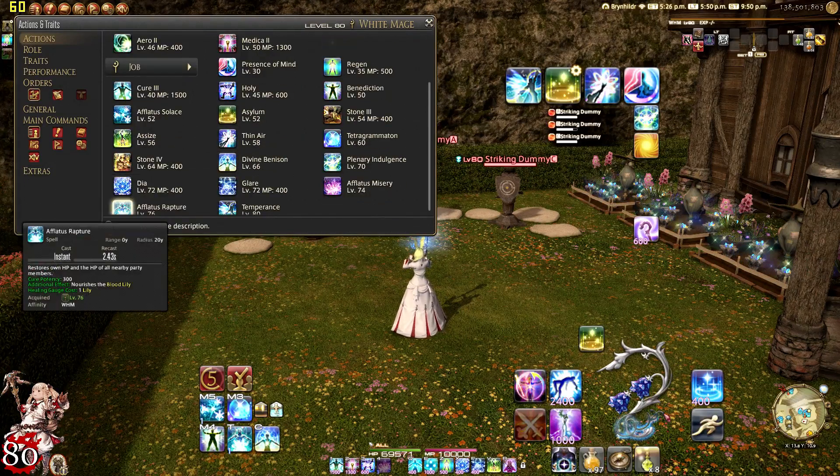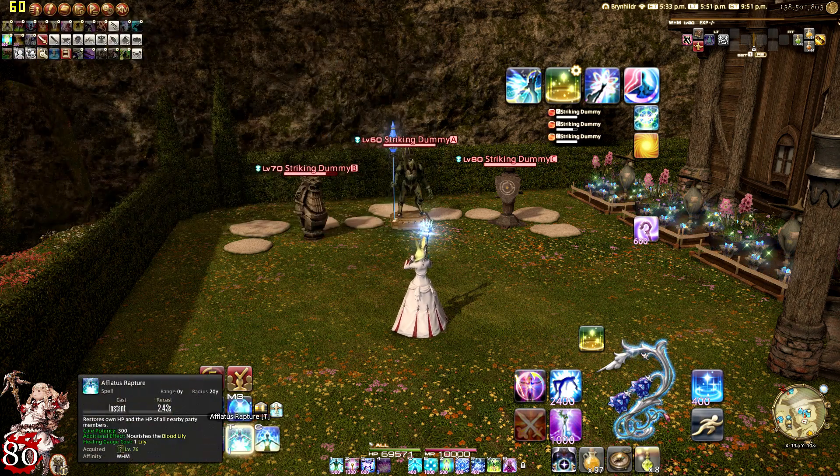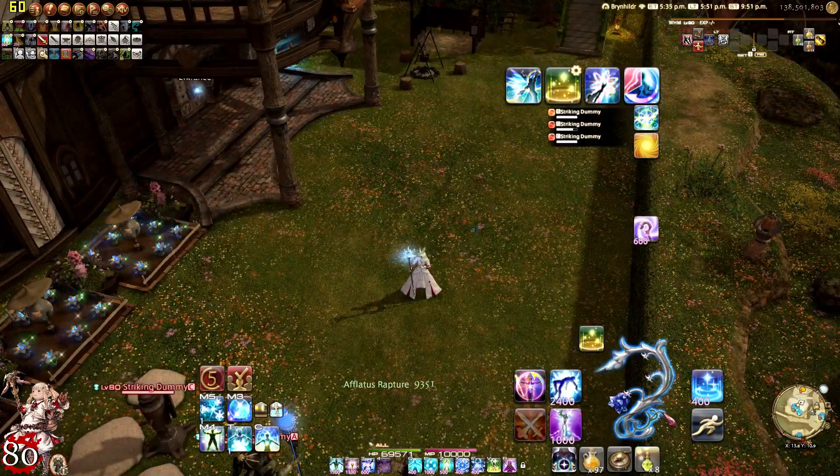At level 76 we have Afflatus Rapture. It restores your own HP and the HP of all nearby party members with a cure potency of 300. It requires a regular lily that you get every 30 seconds. It is instant cast with a spell global cooldown, and it nourishes a red lily. So you can use it just like Afflatus Solus — use it three times in a row and get your Afflatus Misery. It has the same area of effect as your Medica 2 and your regular Medica.